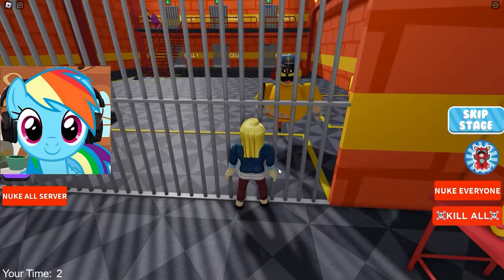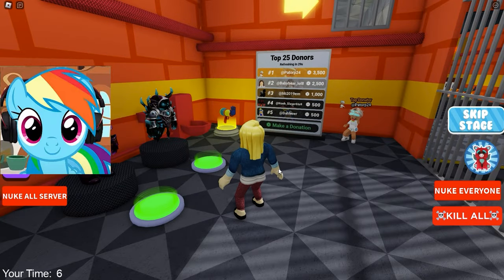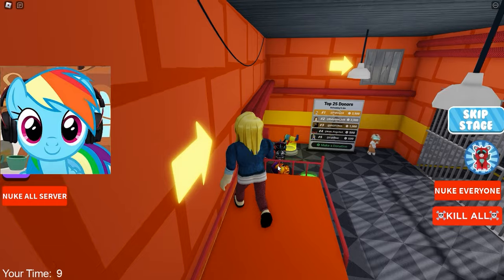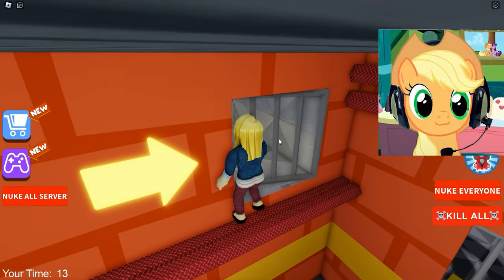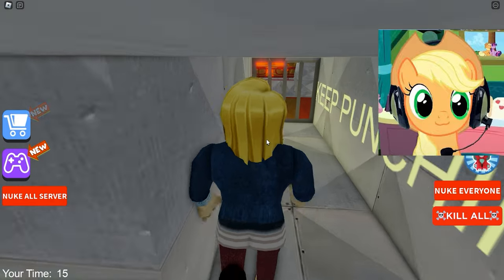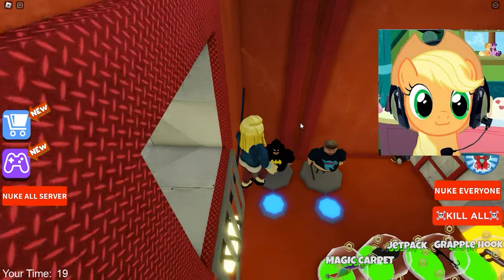The first thing we need to do is get out of our cell, but she's under the watchful eye of that guard. I think a good way to escape is through the vents. Let's run through the ducts to the vent, or the guard will see us. We can't let that happen, because then he'll raise the alarm and we'll go back to prison.